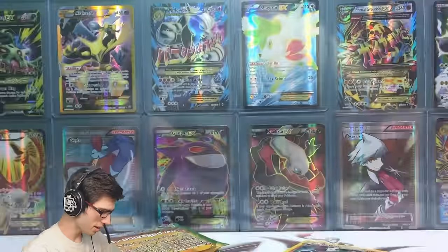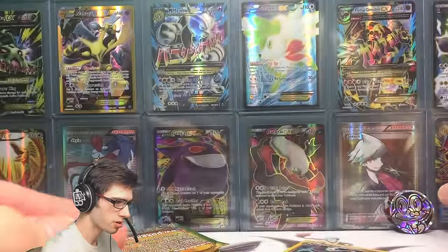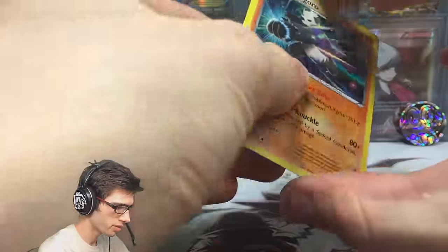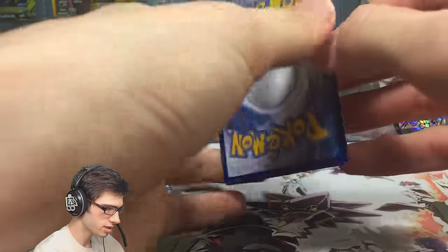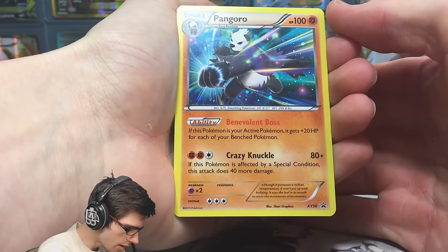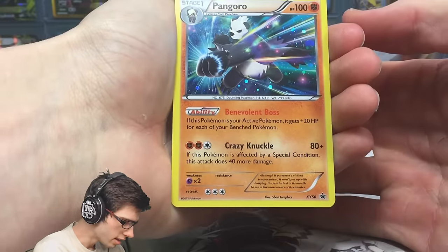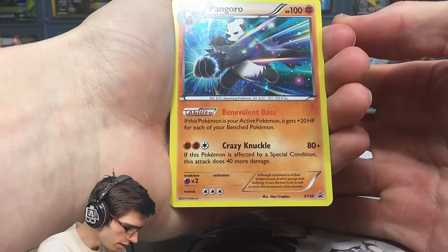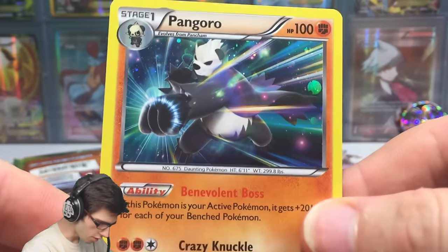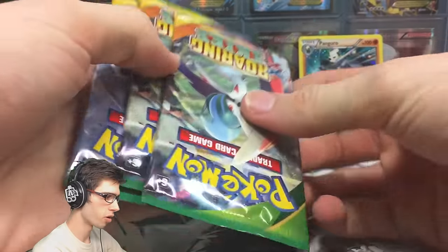We got the flip coin, which is just the Froakie flip coin — pretty standard in these blister packs, nothing too crazy. Let's have a look at this promo. It came in pretty good condition, I'm pretty pleased. It's got 100 HP with the ability Benevolent Boss, and the attack Crazy Knuckle — 80 plus damage, and if this Pokemon is affected by a special condition, this attack does 40 more damage. I do love the holo foil on that one, looks pretty cool. Let me know in the comments what you guys think of that Pangoro promo.